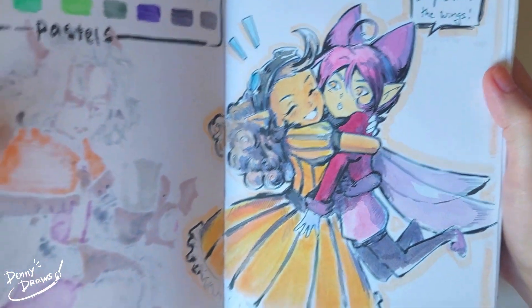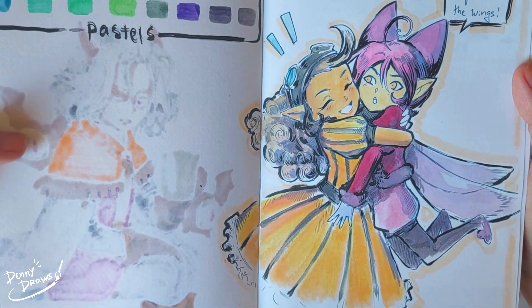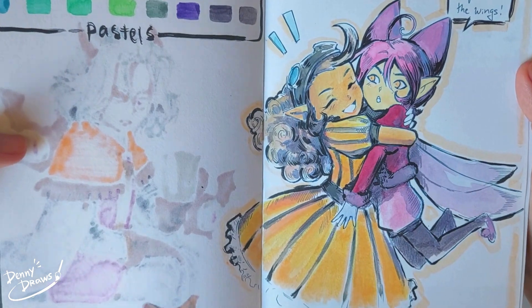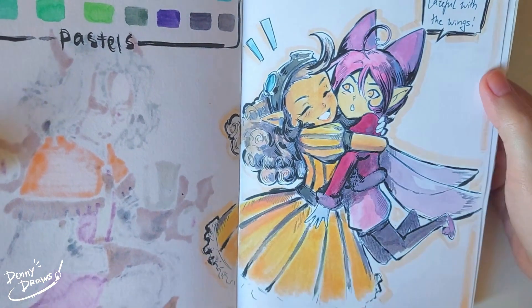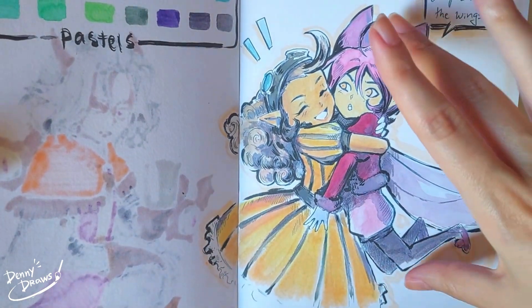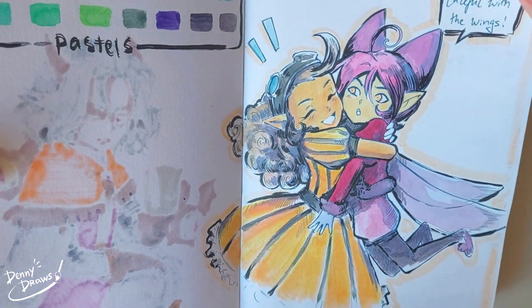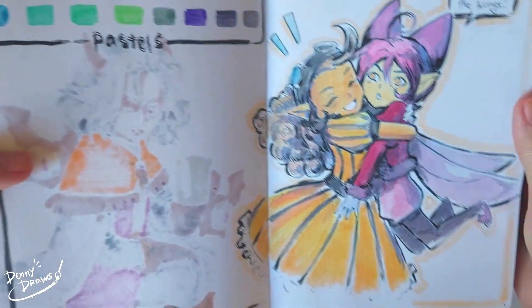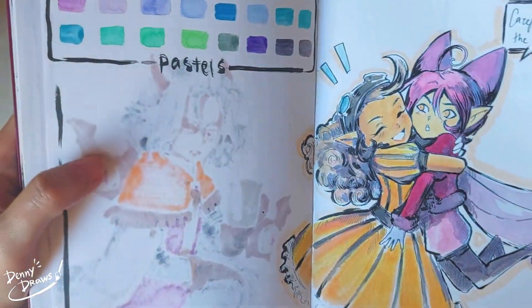Eluis and this little butterfly - well, it's not a butterfly, it's a fey. This is a character from the campaign Eluis was part of. Unfortunately that campaign is on hiatus so I don't know when it will resume, but at one point she got shrunk as big as her fey friend and was so excited she could actually hug her friend. Such a cute little moment, I had to draw it.